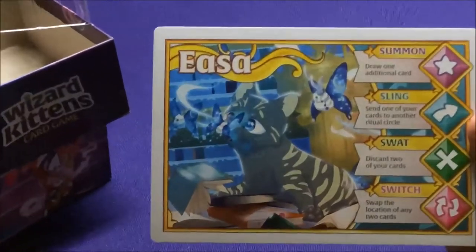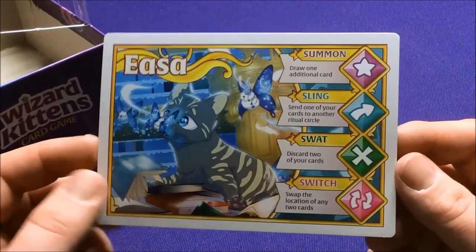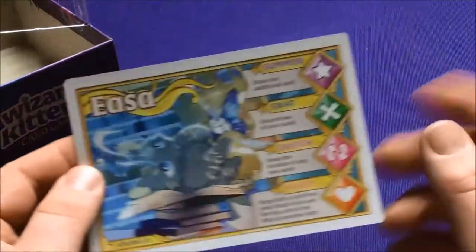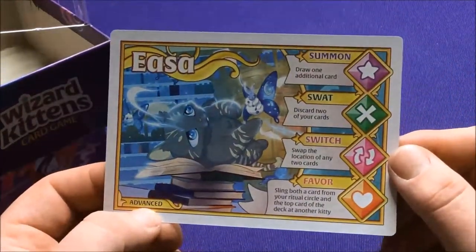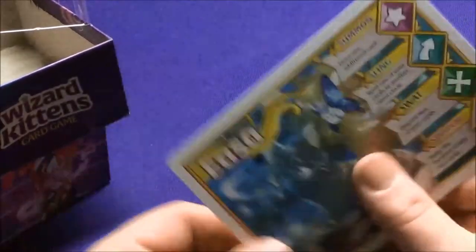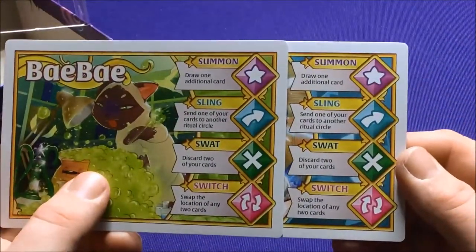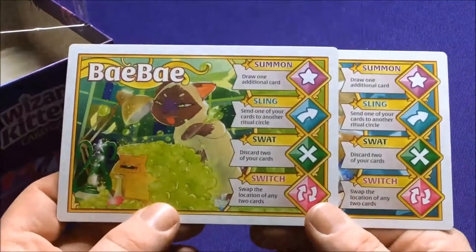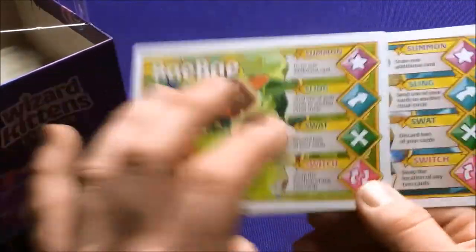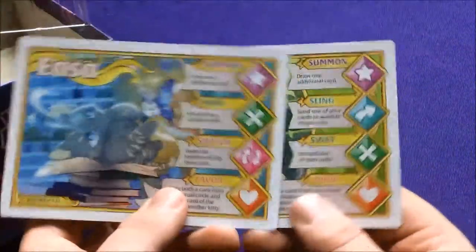So we have our first team. You can play as Eiza — I'm not sure how to pronounce it. There are the four abilities: Summon, Swing, Swap, and Switch. You can flip it over and they have the advanced side, which is neat because it has different abilities. So all of the base characters — all the cat wizards — have the exact same abilities in the basic game. But if you go to the advanced side, they get different abilities.